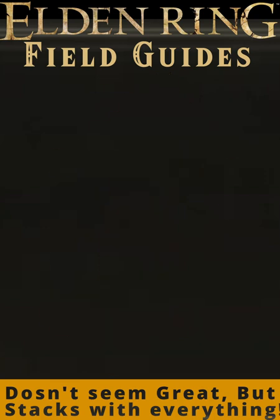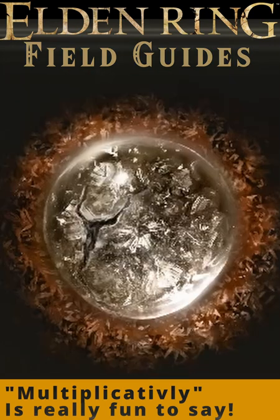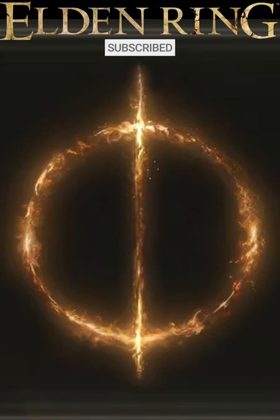However, like many of the percentage-based buffs in the game, it does stack multiplicatively with Erdtree's Favor Talismans, Radagon's Great Rune, and the Crimson Spill Crystal Tear, providing around a 43% buff from them altogether, rather than the 37% you might expect.